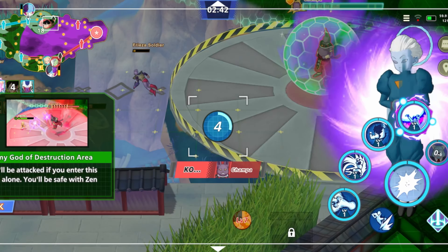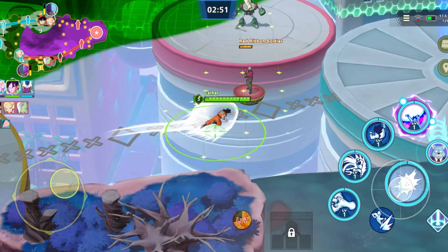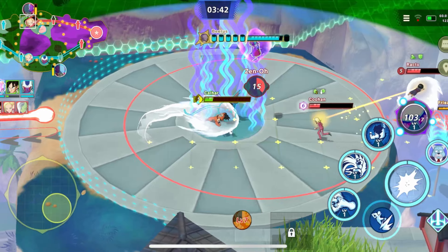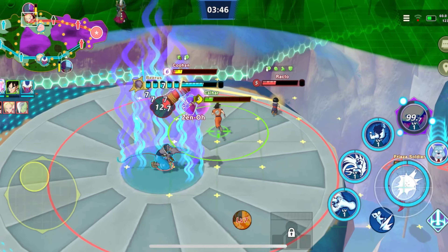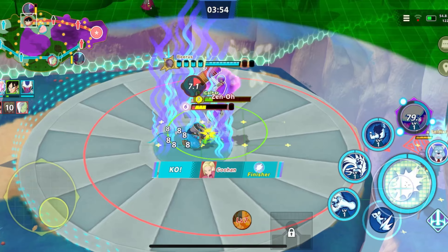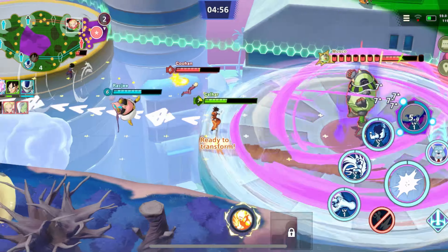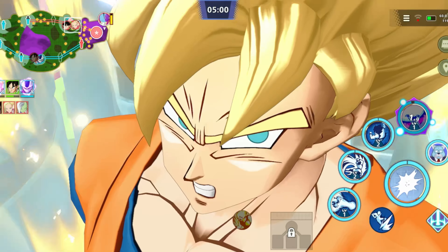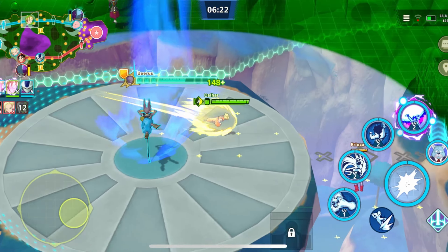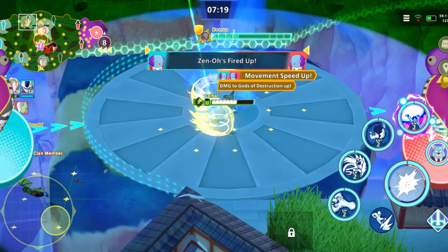You'll be attacked when you enter this area — you'll only be safe with Xeno, so we've got to follow Xeno essentially. We're back in and still got health on our dragon ball thing. We've got to wait for Xeno to go over his — it looks like a God of Destruction mechanic. We can actually transform as well, so let's go into Super Saiyan. Look at these animations! I don't fully know what's going on but this is our first match.